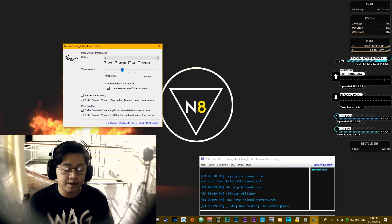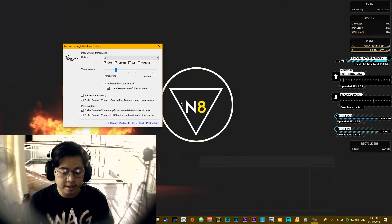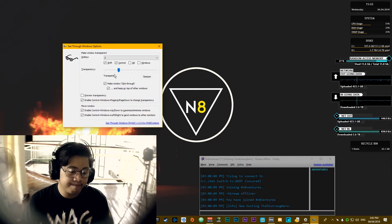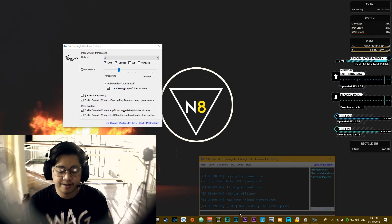Once you get that checked, this is where the magic happens. Depending on your preference, you want it really transparent. The default hotkey would be Ctrl-Shift-Z — that would be really transparent, you wouldn't see anything. So better bump it up a bit. I'll tab on the Chatty and find your preference. I usually put mine at around 30%. Also, make the window click-through, because when you're playing games sometimes you hover over Chatty.io and start clicking on things accidentally.